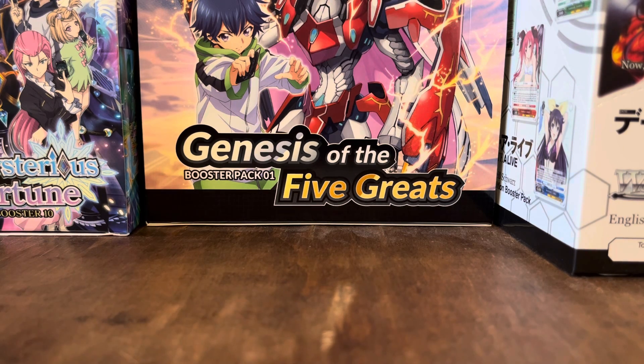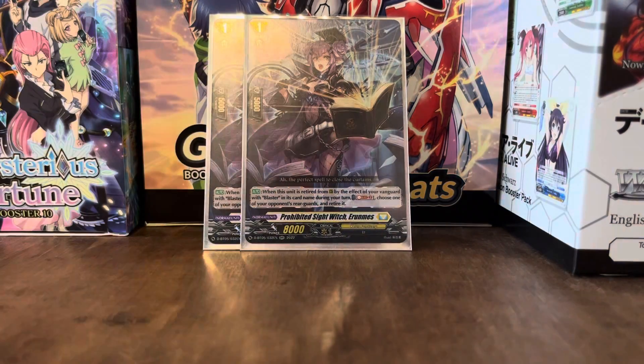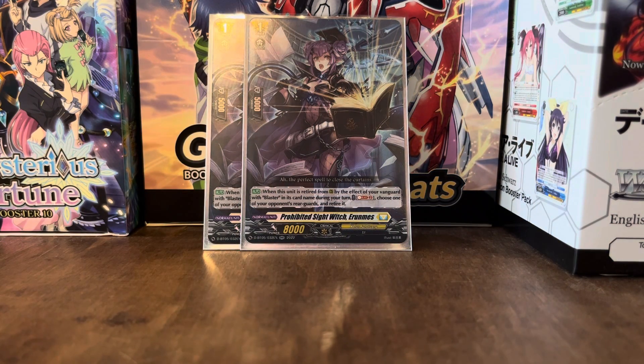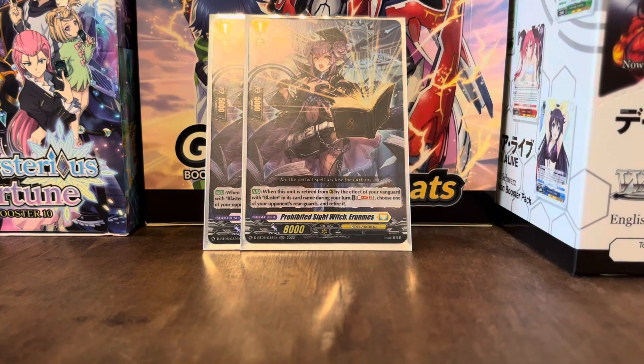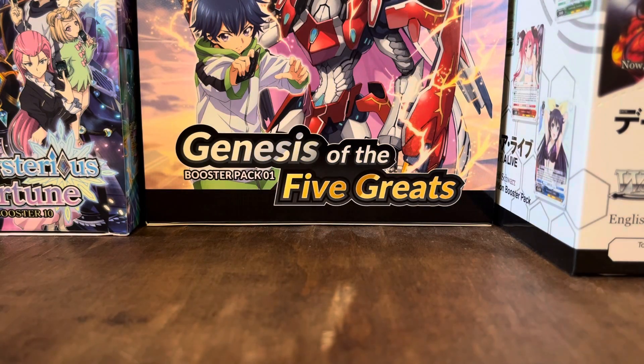Next up, we've got Prohibited Sight Witch — Umis, something like that. When this unit is retired from rear guard by the effect of your Vanguard with Blaster in its card name during your turn, Soul Blast 2 — choose up to one of your opponent's rear guards and retire it. That's nice since we'll be having a lot of soul in this deck. As long as you don't Soul Blast the Phantom Blaster Dragon, you can use this ability. I'm only playing two since I don't want too many in the deck.